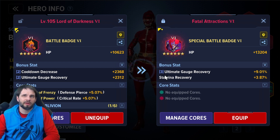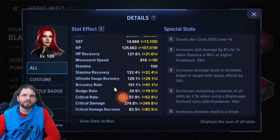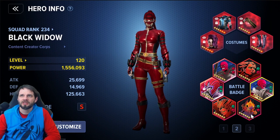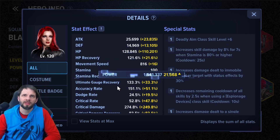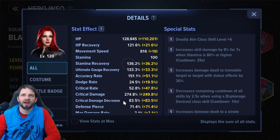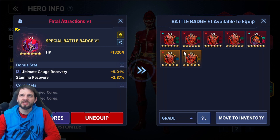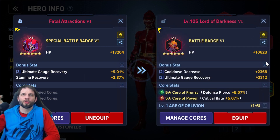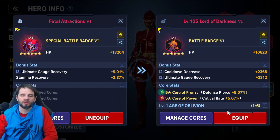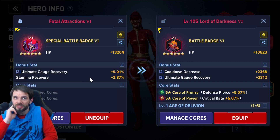There's a big difference in the stats — 3000 HP is nice, stam recovery is nice, but losing all that cooldown... I don't know. Without it, my alt gauge is 129 and my cooldown is basically 30. If I switch, my cooldown goes up four percent for the ultimate gauge, and I lose a couple percent of cooldown. Is that HP gain worth it? Maybe it is, maybe it's not.